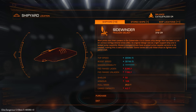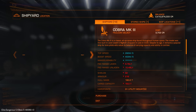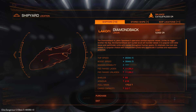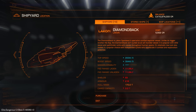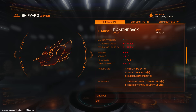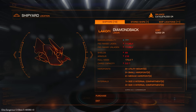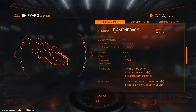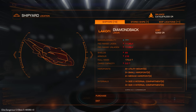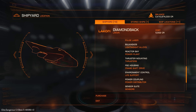Let's take a look at the shipyard. The current price — the Diamondback will be around 570,000. So it is a really small ship like I expected. Speed is 283, boost 384, maneuverability only 3. Shields and armor are not impressive. For utility mounts — two small to medium hardpoints, 1 internal compartment size 2 and 3 internal compartments. 28 tons total cargo capacity without shields.